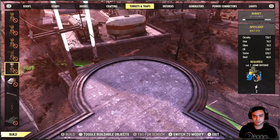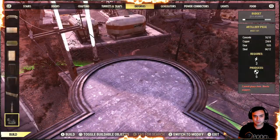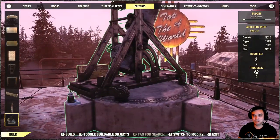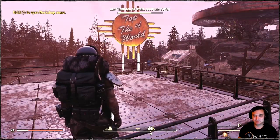You can place turrets and missile launchers. I was wondering about the artillery — would it fit in here? Because that would look really nice. It won't fit inside, but you can build it on the top of the tower. So that's actually pretty cool.